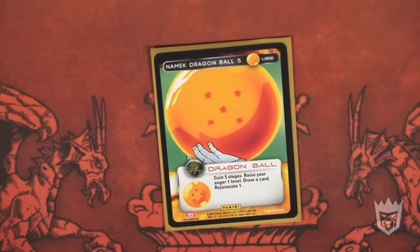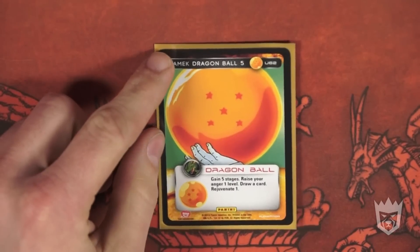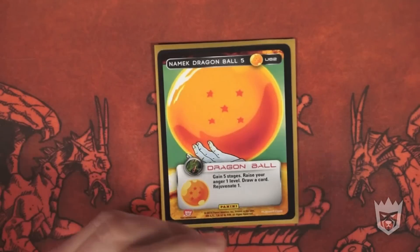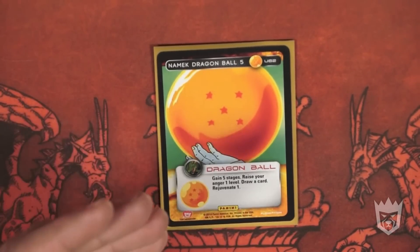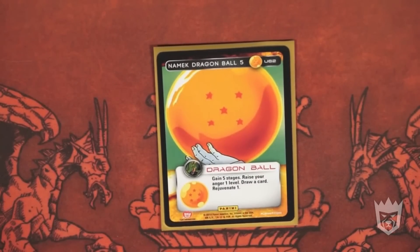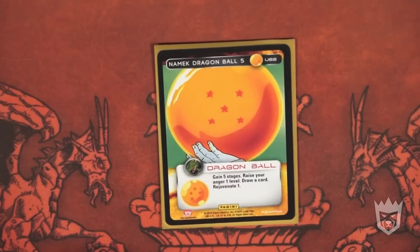Next is Dragon Ball five: gain five stages, raise your anger one level, draw a card, rejuvenate one. Obviously this is one of the best cards in this deck, because it gains you two anger regardless, and you get to draw a card to replace it. You can play it in combat. If you manage to get it in combat through your Dragon Radar or Dragon Clan, you get two anger out of it and an extra card. I'd switch Dragon Ball three over five — three can let me set up my hand, whereas five I draw in combat and take what I get. That said, five is still a very good card and one of the best anger raises in this deck.